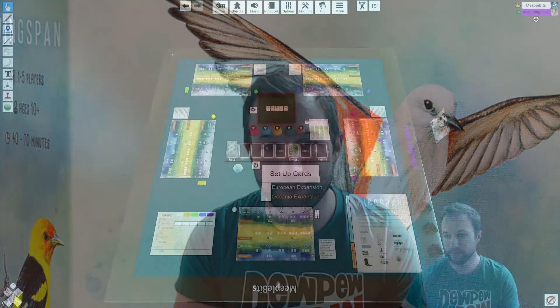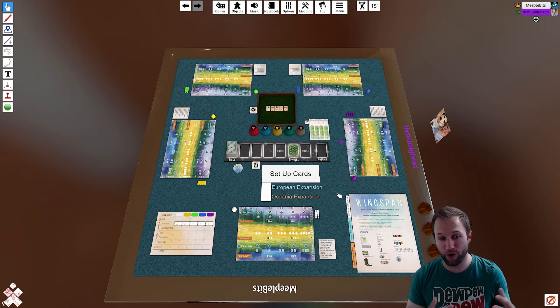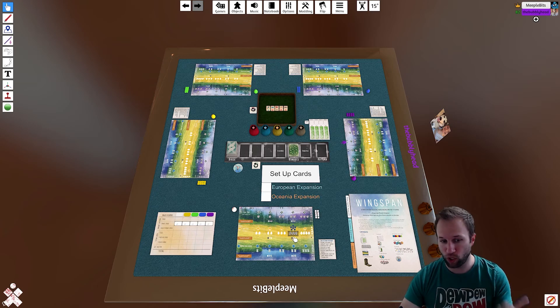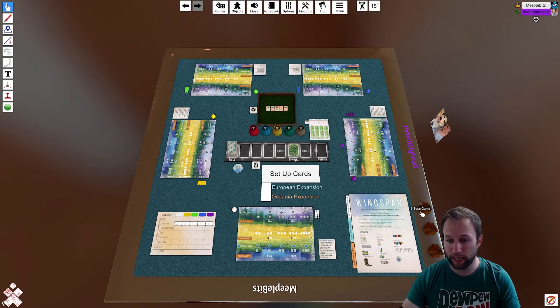Welcome to what will be a two-player setup for the Tabletop Simulator version of Wingspan. I'm joined by my table mate to assist with going through all the steps of this community mod. Let's take a quick look around the board and all the components. Each player has their own player mat in front of them with nicely done snap-into positions — your cards and tokens will snap into place. The rulebook is in the lower right-hand corner, and you've got some expansion tiles off to the side.